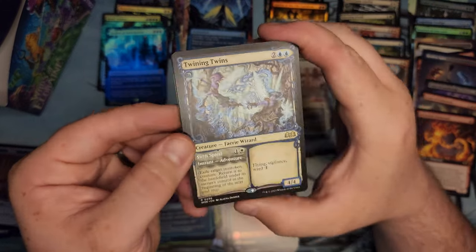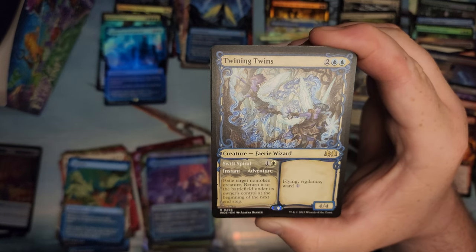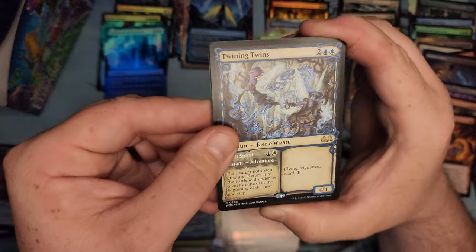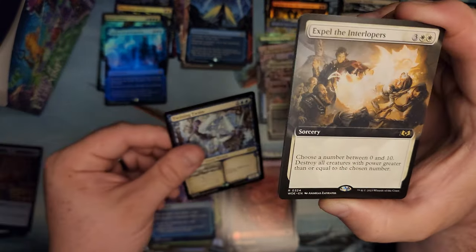Twinning Twins — that's not what you want to hit, but it's a card. Exile target non-token creature, return to the battlefield at the beginning of its next end step. A little blink action. Flying, Vigilance, Ward 1, 4/4. It's not a horrible card.